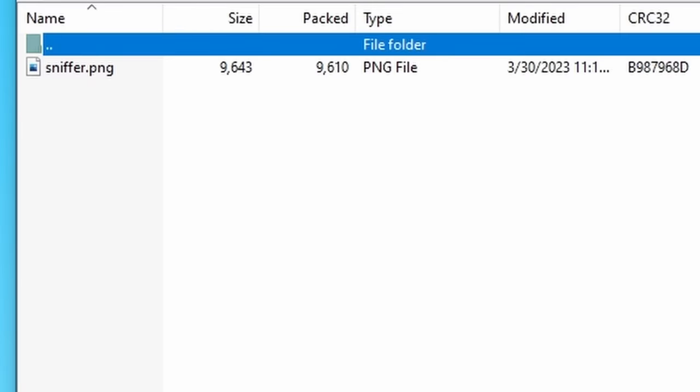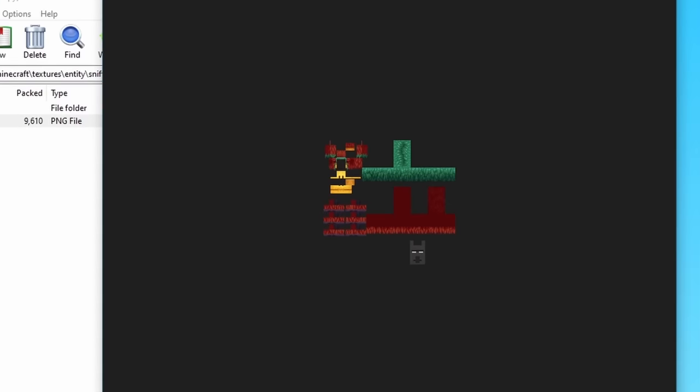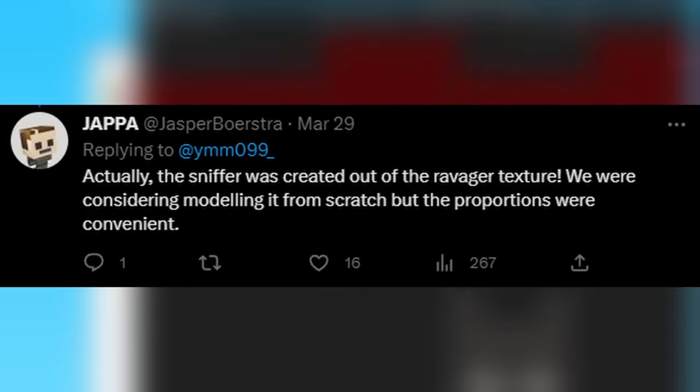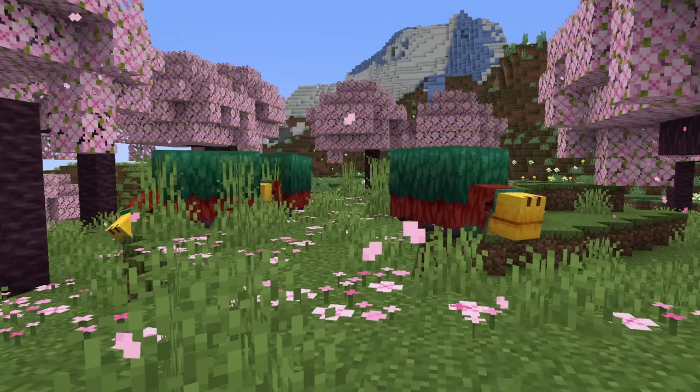Number 3: speaking of new mobs, if you look through the texture files for the new sniffer mob, you'll actually see a hidden ravager head in the texture. This was because, according to Joppa, the ravager was used as a base model out of which the sniffer was molded. A neat little detail that you normally wouldn't notice at all.